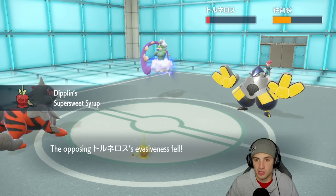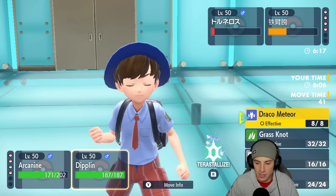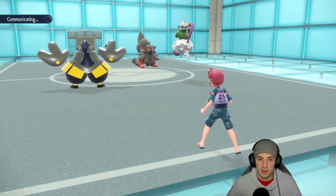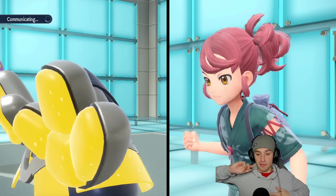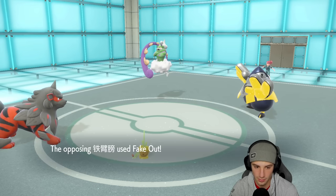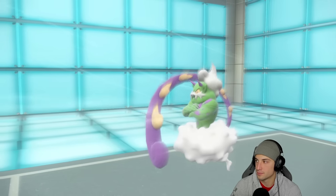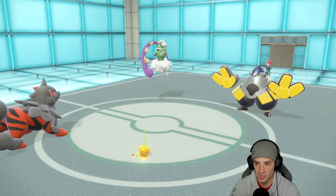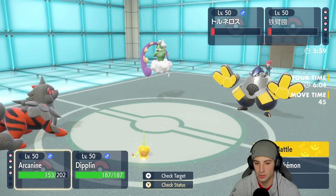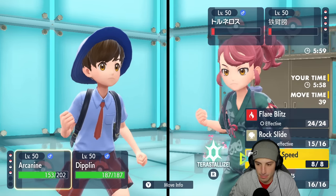I'm scared if he sets up Tailwind he can just Drain Punch Arcanine. He ends up Faking me out — that's fine. The big Fake Out comes out. Going for Tailwind? Okay, I don't mind. Can Grass Knot KO? That's the real question — can the little Diplin KO this thing? So close, yet so far. Definitely want to Rock Slide and I'll Pollen Puff to get some HP back. The Hurricane's gonna fly, do decent damage on Diplin. Hopefully Arcanine can just outspeed — and it does, beautiful!